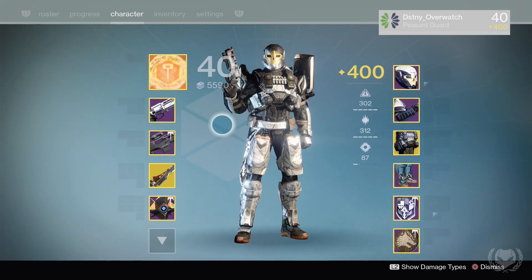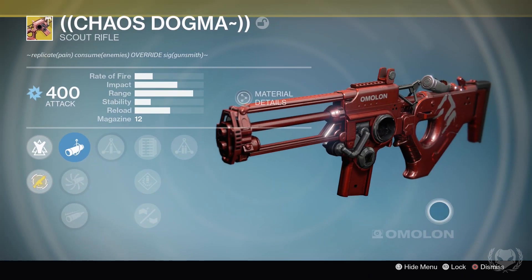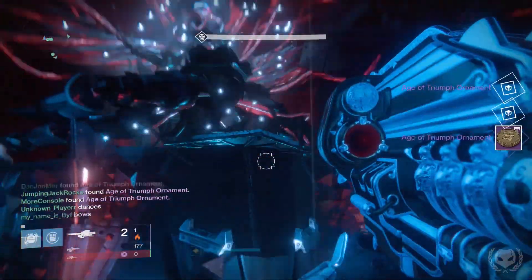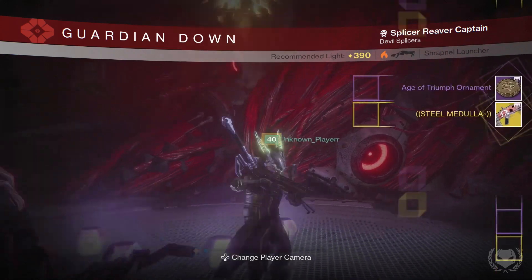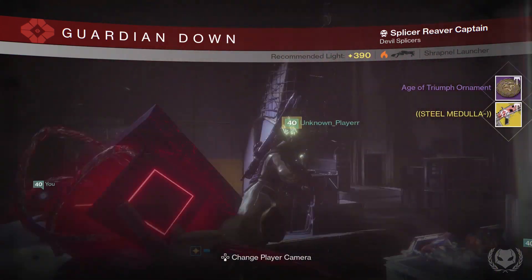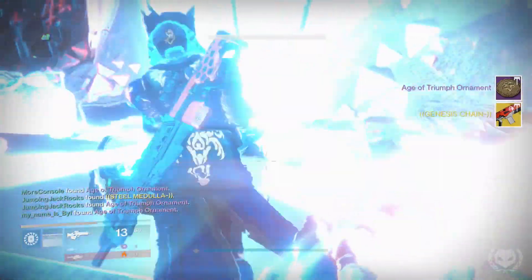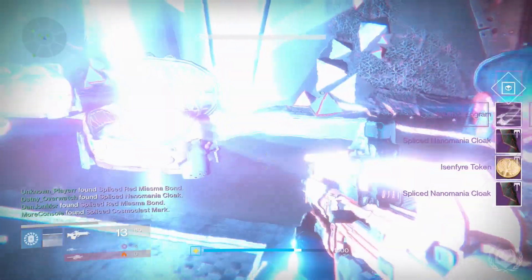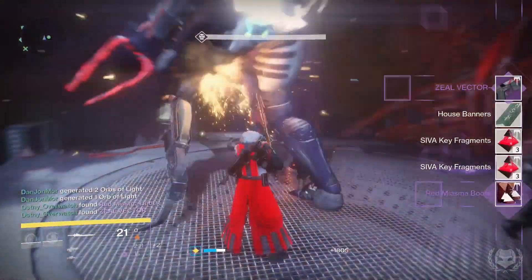Starting with my Titan, at Vosik I got the main weapon I was looking for — the Scout Rifle Chaos Dogma. Then at Axis I got the Hand Cannon Fever and Remedy. Then onto my Hunter: from Vosik I got the Pulse Rifle Steel Medulla, and at Axis I got the Auto Rifle Genesis Chain. I managed to get all four of the exotics in just two runs, so the other exotics I got on my third run were just duplicates.